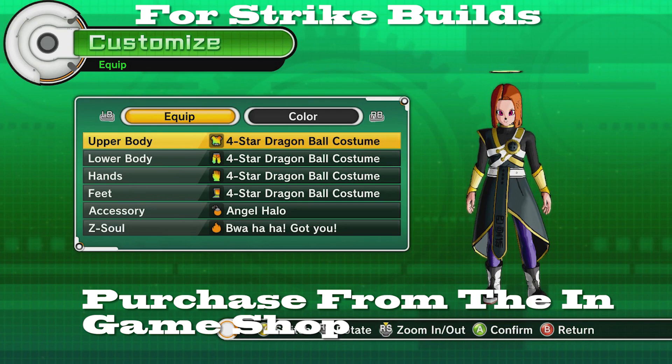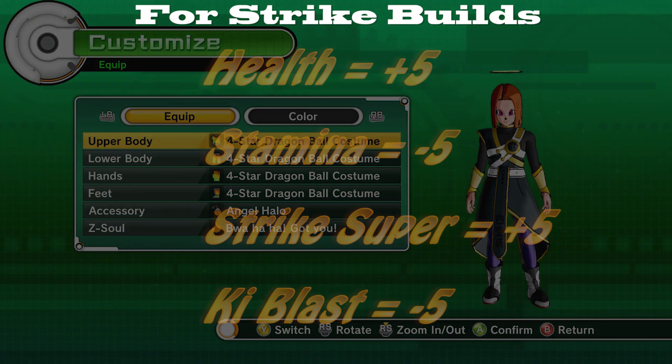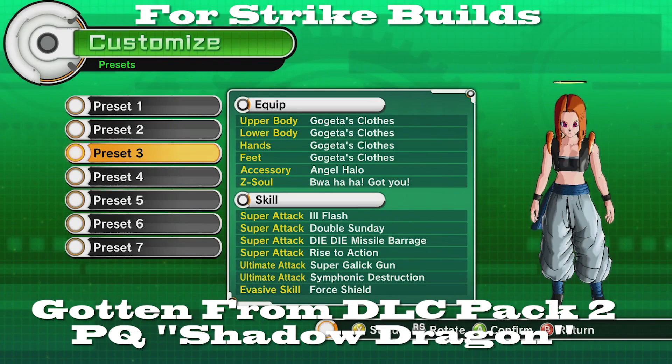Coming in at number seven we have the Four Star Dragon Ball Outfit, which has changed — it is now just for strikers. It gives you minus five in ki blast supers, plus five in health, minus five in stamina, and plus five in strike. It's kind of weird — this outfit is literally pitching for the other team now. It's really good for people who just want to use moves like Meteor Crash and Spirit Sword and all that good stuff.